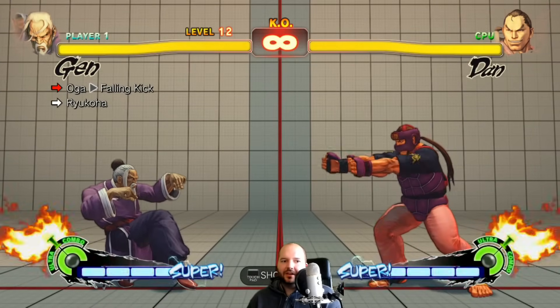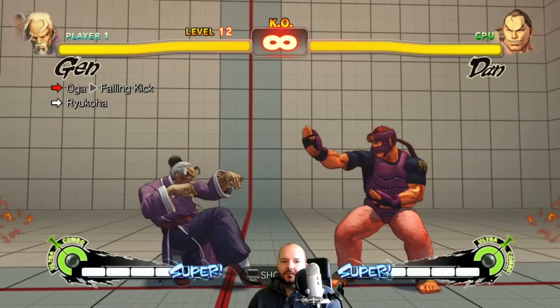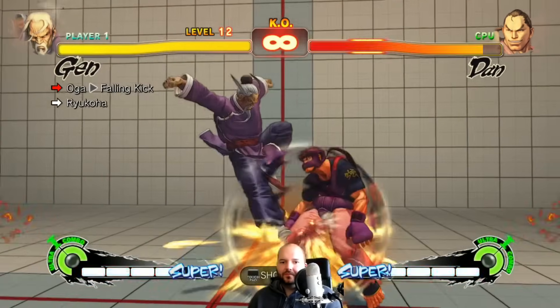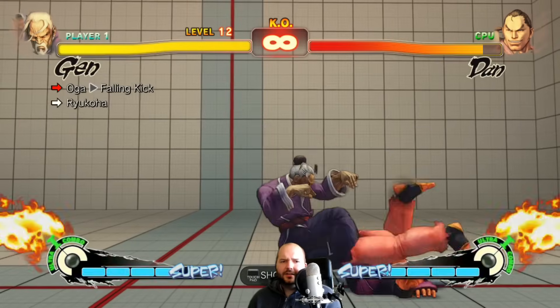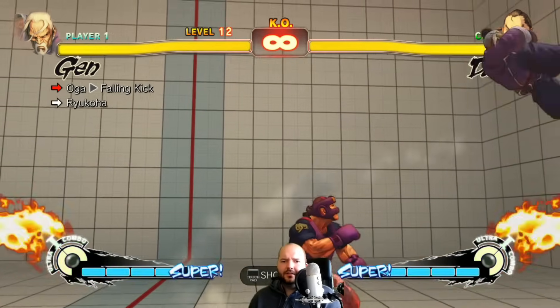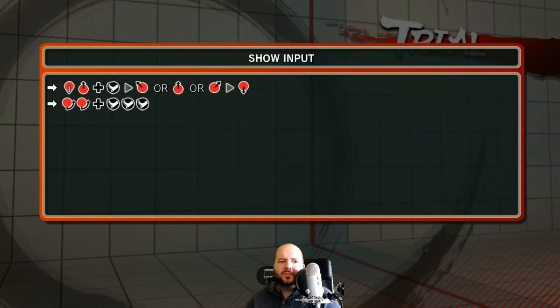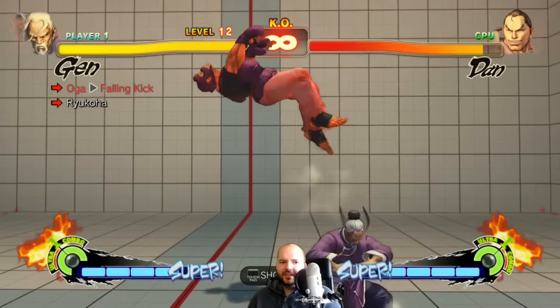We gotta be in crane stance for this one. Falling kick — how do I do it? Down, up plus kick? Oh, and then up and then down — like that, okay.